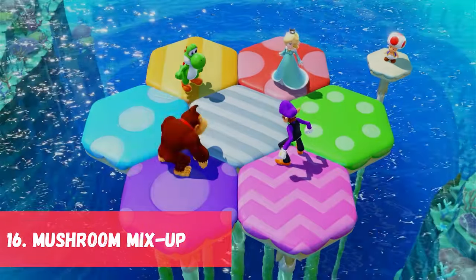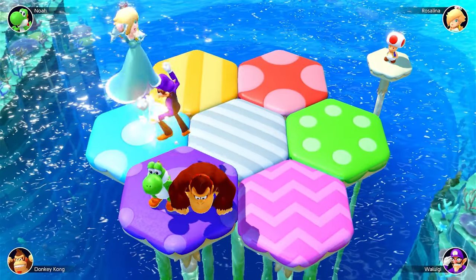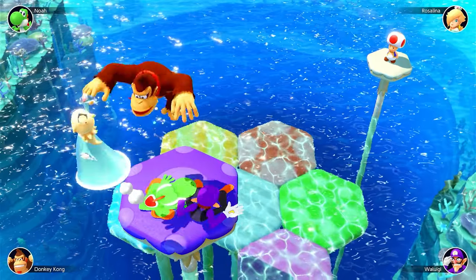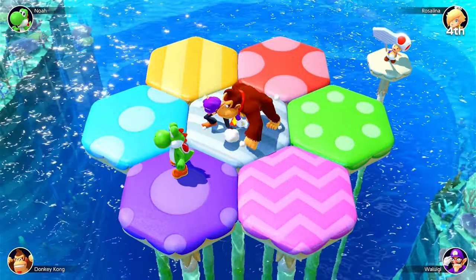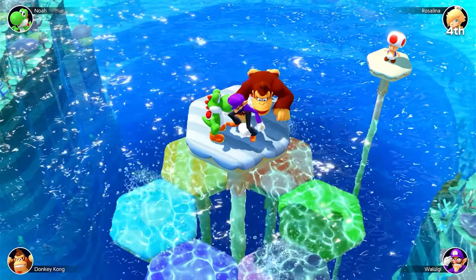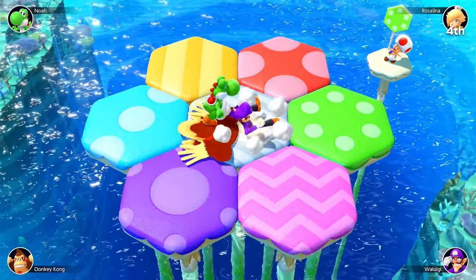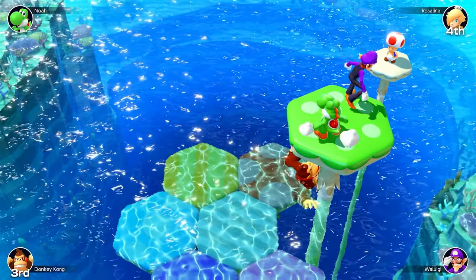In 16th place we have Mushroom Mixup. This game is from the original Mario Party and later in Mario Party Superstars, with some similar versions in different games as well. Toad holds up a color and every mushroom other than that specific color will lower. If you are not on the mushroom that does not lower, you will be eliminated. The game gets faster and faster and players can squash each other, making the survival minigame chaotic and a great way to end a friendship.